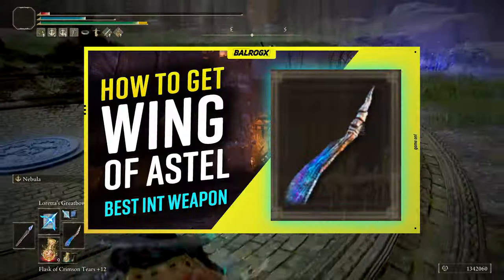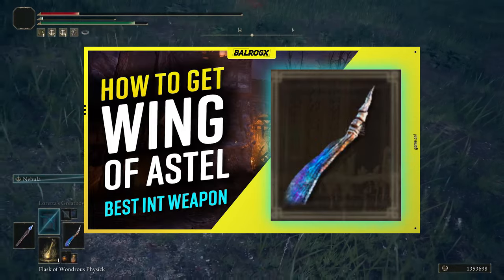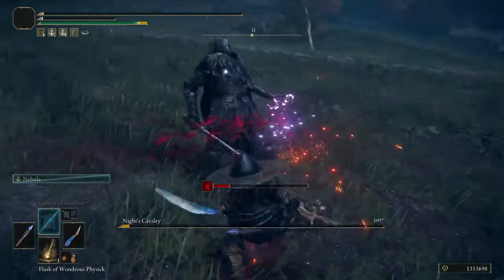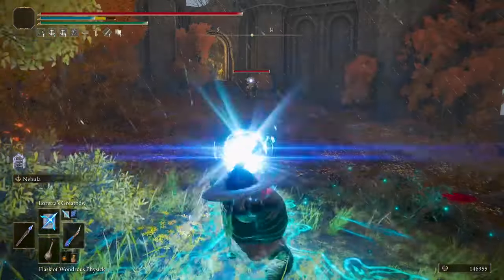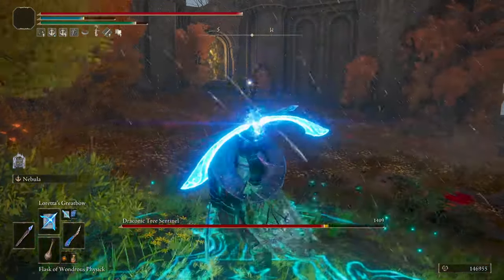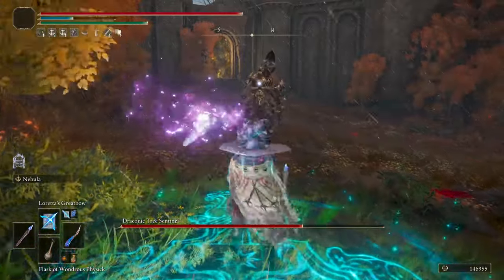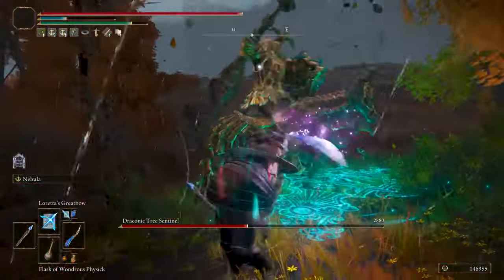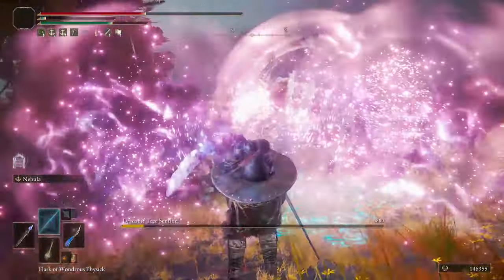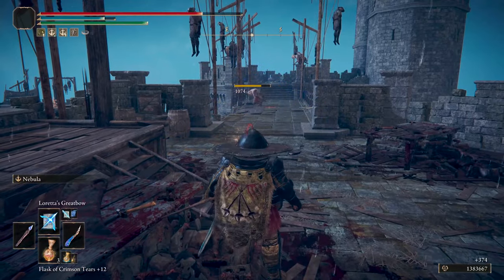To obtain the Wing of Astel, I created another video because you have to make a short journey and defeat a few bosses, or do Ranni's quest to end up close to it — so check the location guide in the card in the upper right corner or the link in the description below. The second weapon is the Carrion Glintstone Staff that scales with intelligence. Its only purpose is to cast the spells that will support this build, buffing magic damage, killing enemies at a distance, or dealing with swarms.